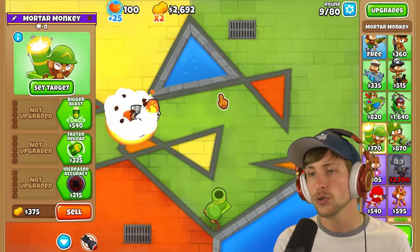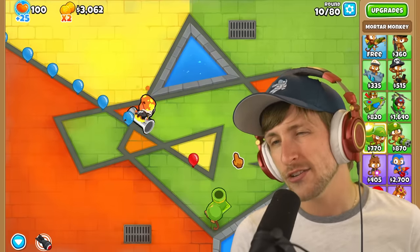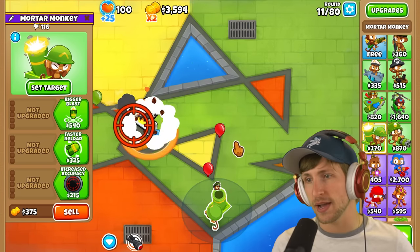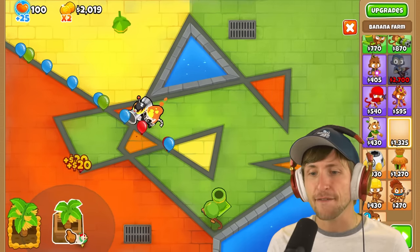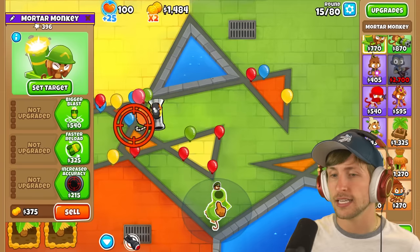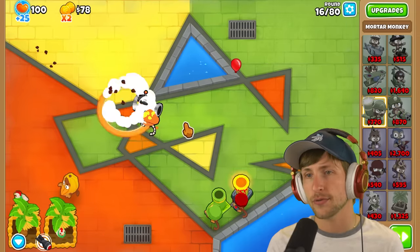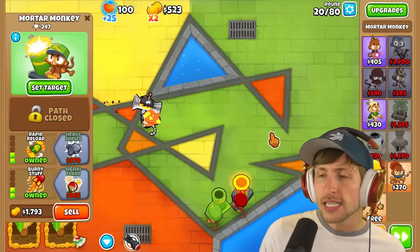We can now have the Mortars target where our mouse is - all Mortars just follow our mouse as we go along, which makes Mortar strategies not only viable but really good. They actually start by doing two damage each, which is pretty crazy. They're already going to be picking it up and doing way better in the early rounds. Base level Mortars are going to be so much better. We can get Bigger Blast as well, and we're doing fine - we can go ahead and get some Banana Farms. I want to see how far Mortar Monkey is going to carry us into the late game.